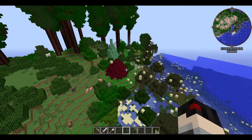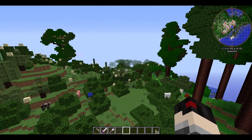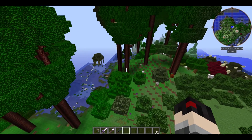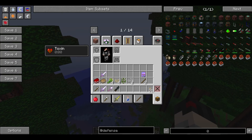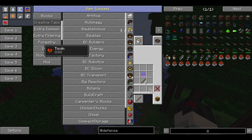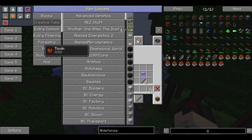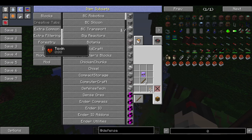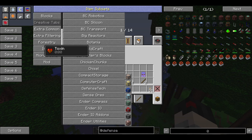All right, I think I'm done messing around with that. There's sand everywhere - everybody's gonna be coming on the server going 'what the hell.' Let's check out the rest of the mods in this pack. We've got Advanced Genetics, AE2, Aerodynamics which I think is an AE2 add-on, Aromacore Dimensional World, Artifice, Automagi which is an add-on for Thaumcraft, BuildCraft, Carpenters Blocks, Compact Storage, ComputerCraft, Defense Tech, Dense Ores, Ender Compass.